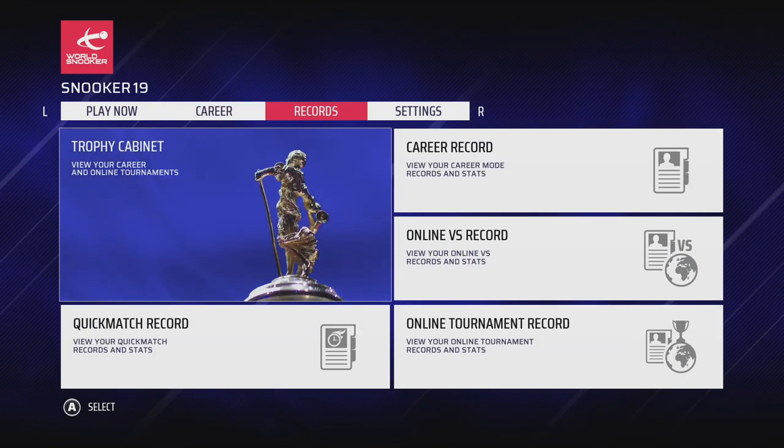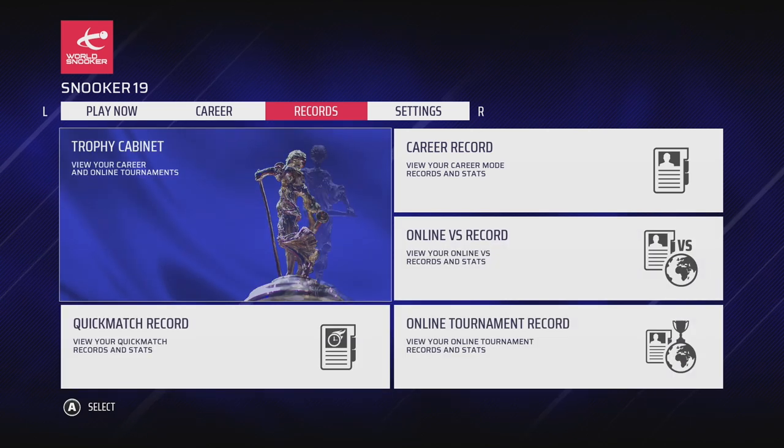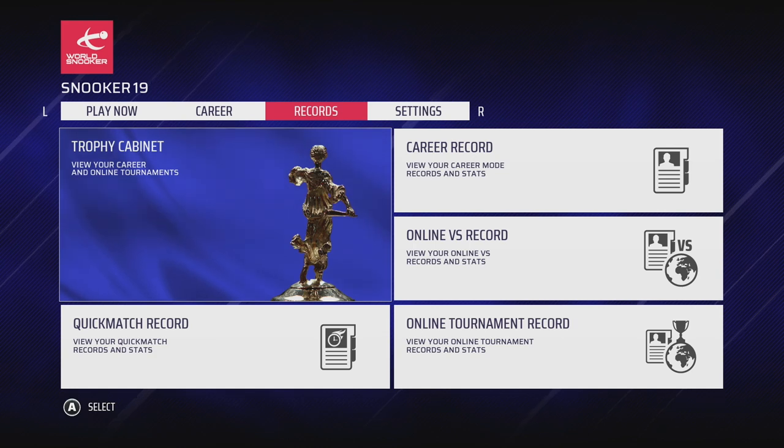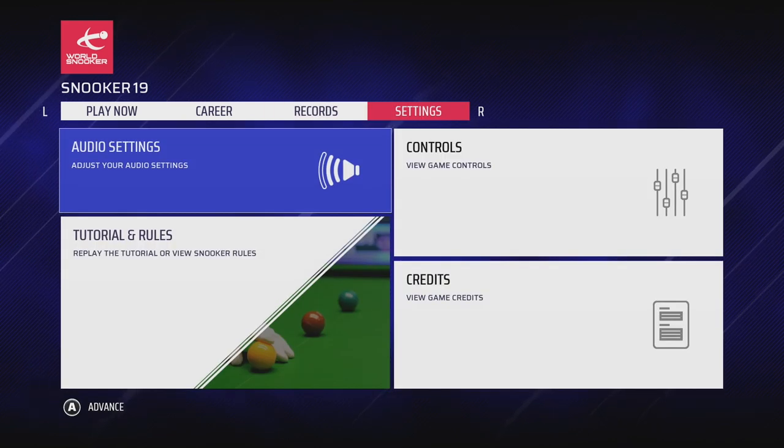This includes the top 128 ranked snooker pros, including superstars like the current world champion Judd Trump, rising stars like Jack Lisowski, and legends of the game including Ronnie O'Sullivan, John Higgins, Mark Williams, Jimmy White and many more.